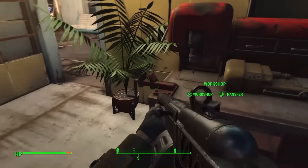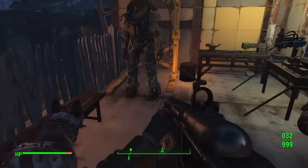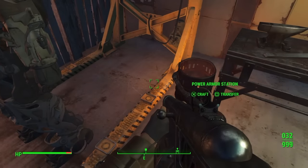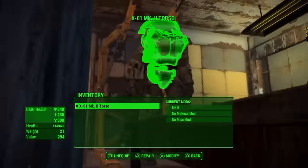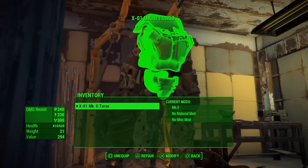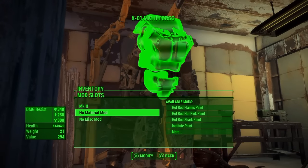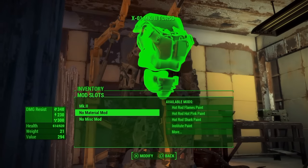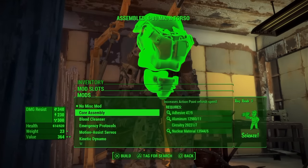First of all, what you want to do is empty all of your mods that are in your inventory into your workshop, or you can put them into a container or anything like that. Then go over to the workbench that you want to duplicate mods on.